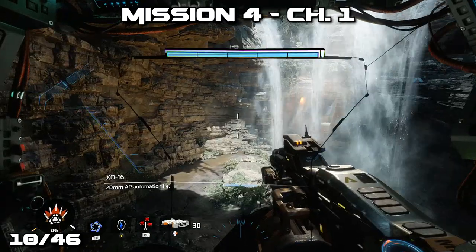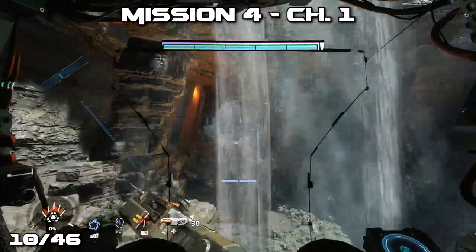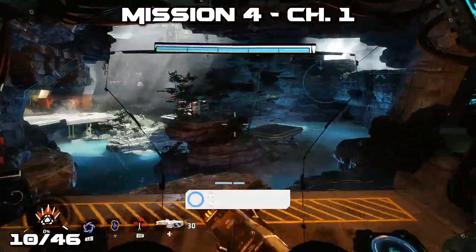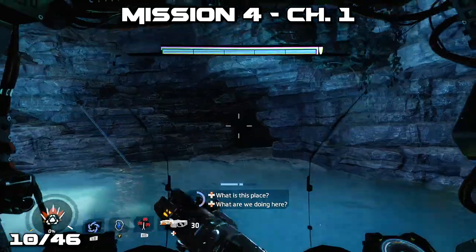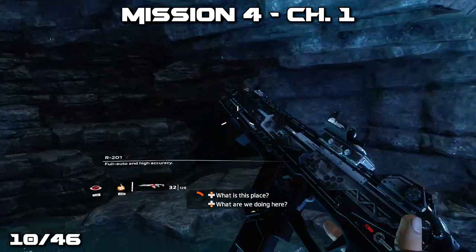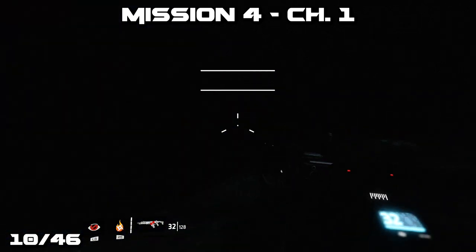Our tenth collectible in the game can be found during mission 4 near the very beginning. You'll run forward and then into this large area. You'll notice a cave off to the right-hand side — go inside the cave as a pilot to pick up the pilot's helmet, and you'll also unlock your first achievement or trophy related to collectibles.